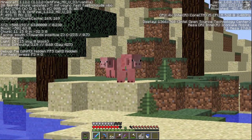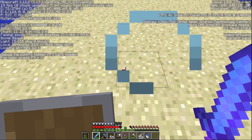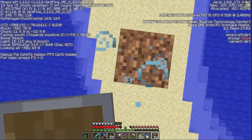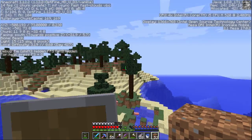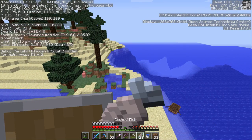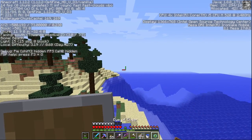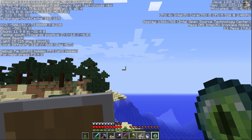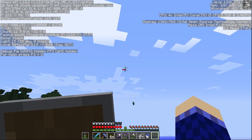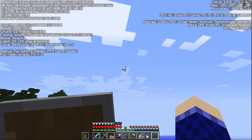As you can see from our coordinates, we are at negative 500 and zero. So we're going to throw the other eye of ender here after we get some elevation. Eat some fish, equip an eye of ender. I'm betting it's going to go like straight out. Here we go. 14.3 degrees. 14.3. Cool.